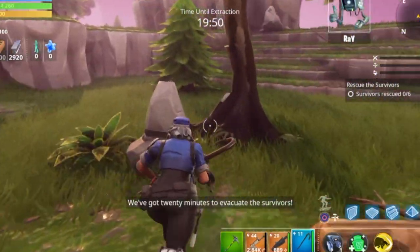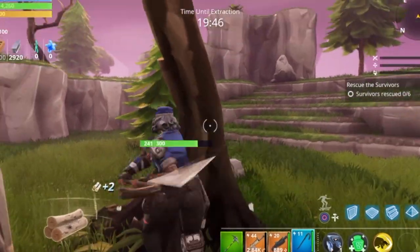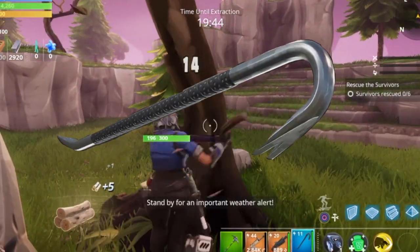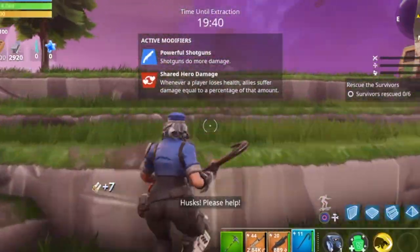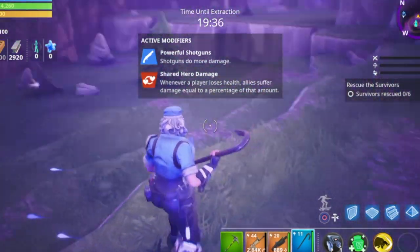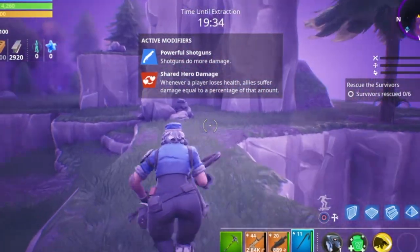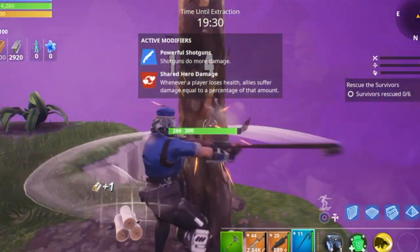What is going on everybody, welcome back to another video on the channel. My name is Pipster. Today's video is all about the new crowbar coming with the new High Stakes DLC later this week. As you guys can see, it is in Save the World as a melee weapon. I thought I would get this gameplay because it looks like the exact crowbar we're getting in Battle Royale.